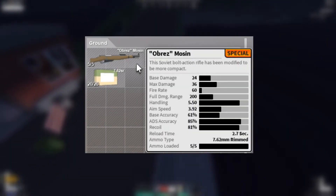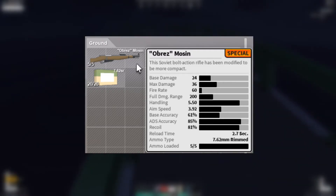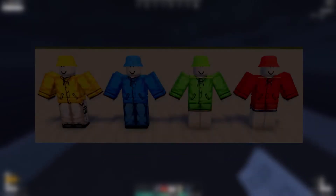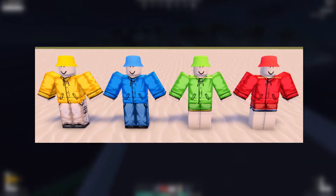This is probably going to be one of the new weapons. It's basically the Ubres or Obres — the mini Mosin. If you found the regular Mosin it would be your primary, and obviously the Ubres would be your secondary.